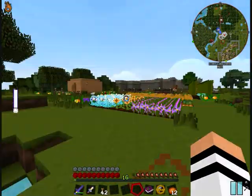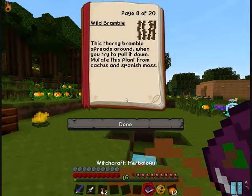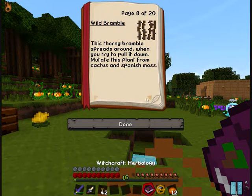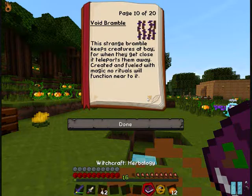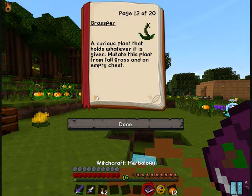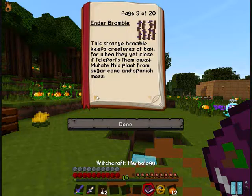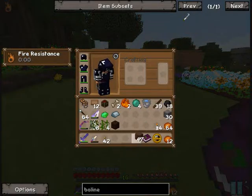I will make some herbs I'm missing: a wild bramble, an ender bramble — I will not do this because I miss Wither Stars — and Blood Puppy. Let's start with the Blood Puppy, I think that's a good start.